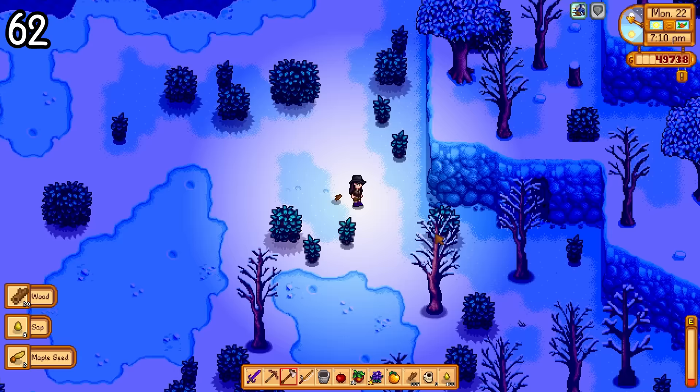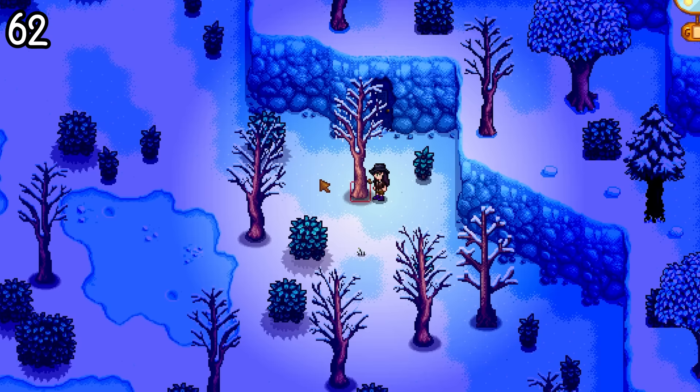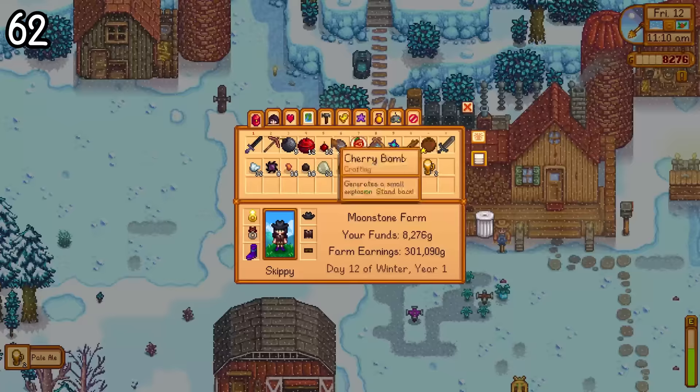On the edge of the map below your farm, you'll find a mysterious door hidden in the cliffside. If you click on it, it will inform you that you need 5 out of 5 masteries to open it, meaning you need to get all of your skill levels maxed out in order to go inside.